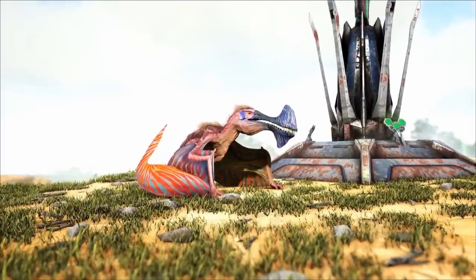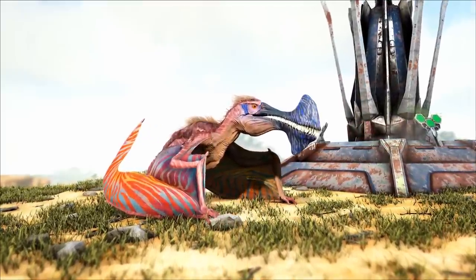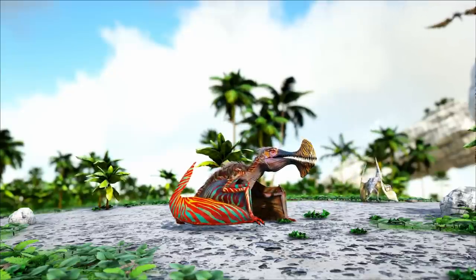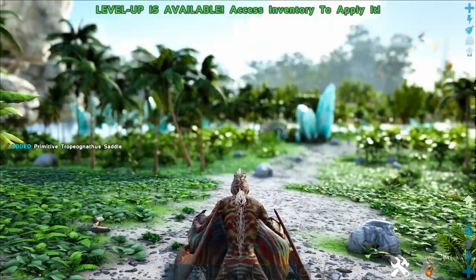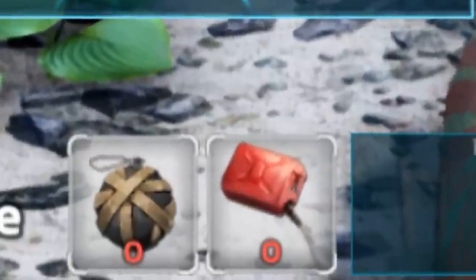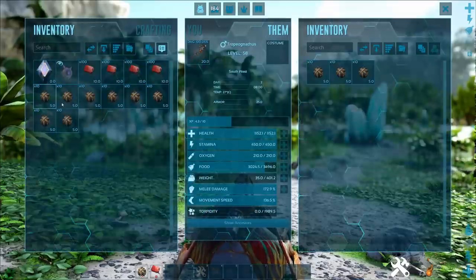Now that you've tamed a Tropiognathus, what can you do with it? A whole lot! It's truly a game changer. You've got a left-click bite attack, but that's not what we're here for. Let's talk about the special powers unlocked once you craft the saddle, craftable at level 65 — so mid-game. You'll notice a grenade and a gasoline icon at the bottom of your screen, meaning you stuff grenades and gas into its inventory.